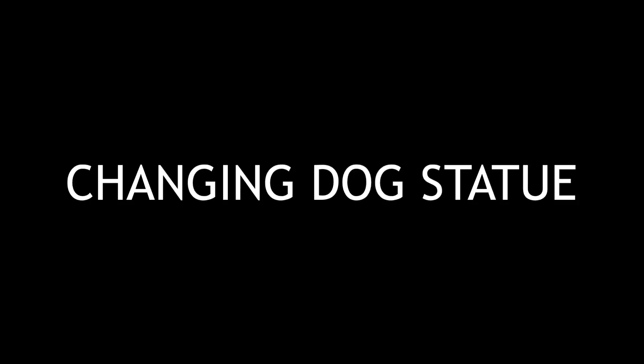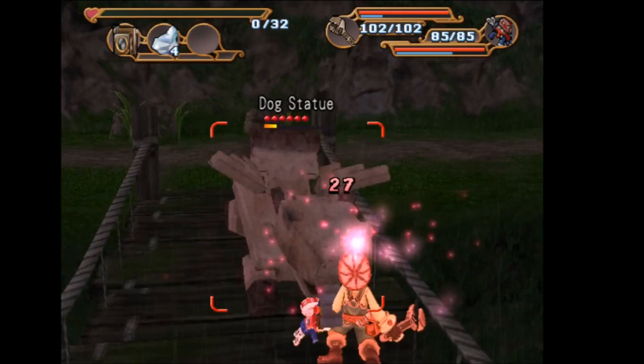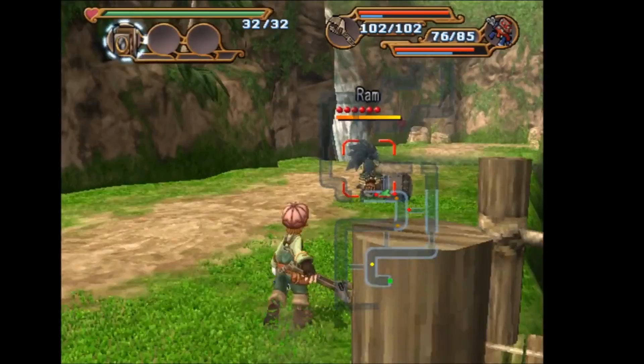The Earthshaking Demon scoop can also be found on the Starlight Cannon floor. You're going to want to use a throwable item on it, and once you do that you'll have a brief period where you can get the scoop. The Charging Ram scoop can also be found on the Starlight Cannon floor — Headlong Dash. You're going to want to find a ram and get him to run towards you. When he's running towards you, take a picture of it and you will get the scoop.